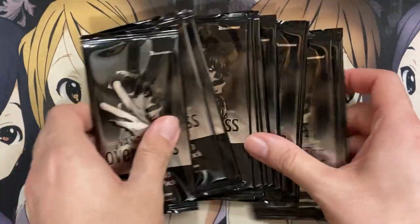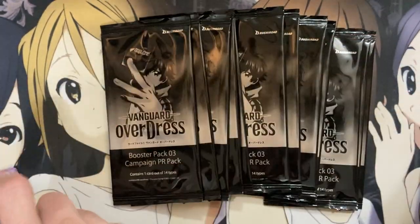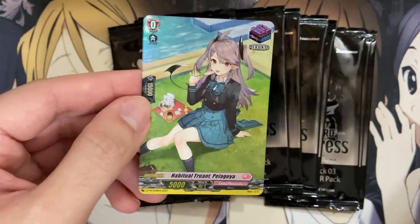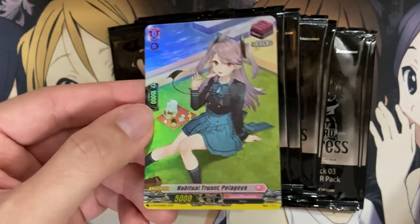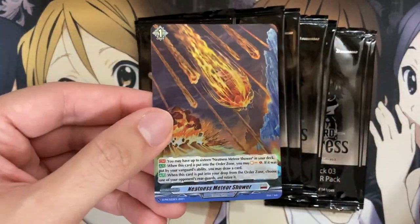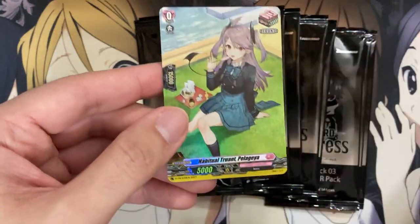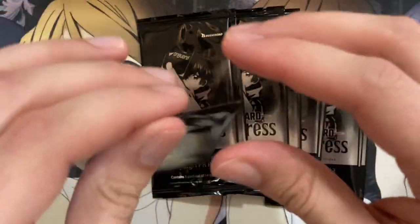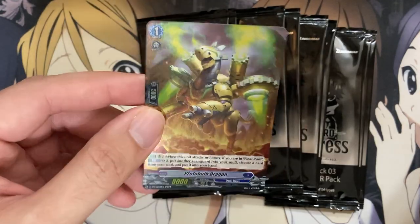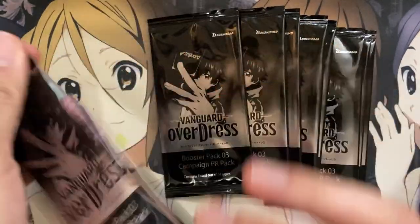I have a couple more to open just so we can test our luck. Starting off with another Solaria. New trigger at least — I think it's still from the trial deck for Lyrical Monasterio, but it is a Habitual Truant, Pettigaya. We got another Neatness Meteor Shower — awesome, at least we're starting to pull those. Next, another Habitual Truant foil. We have a Protobulb Dragon — this is for Final Rush. I don't think this came in foil originally, so having it in a foil version with this promo set definitely might make it pretty sought after.